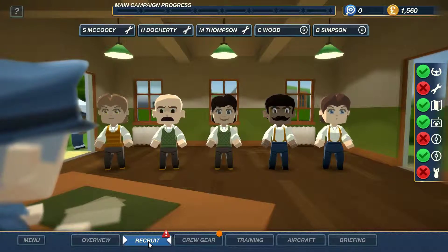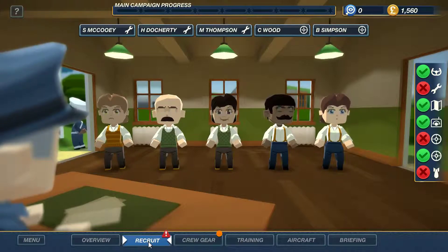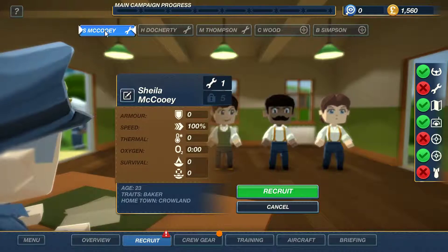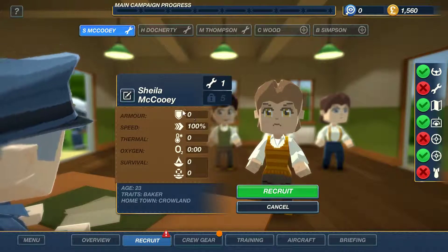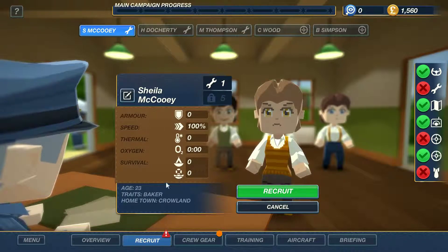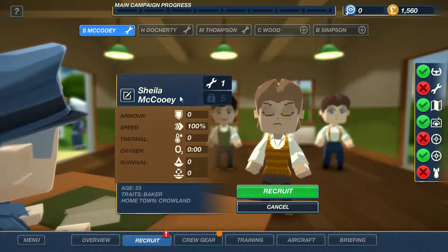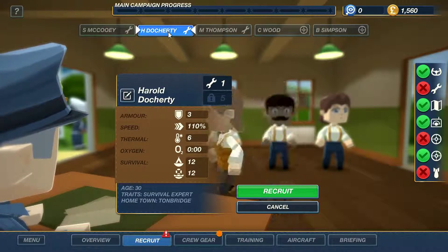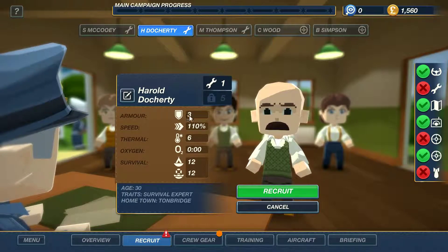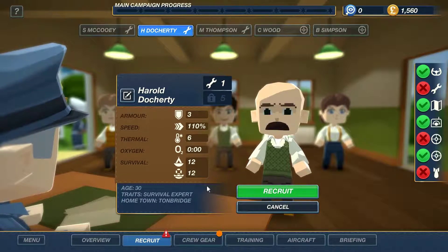The reason we want to choose our crew rather than just start with a random seven is we can actually have a choice of three and look at their stats. Sheila here hasn't got any improvements - she's just a standard mechanic. It also tells you her age; she was a baker from Crowland. But if we look at Harold Dougherty, he starts with armour, increased speed, he can resist the temperature and he's got survival skills. He's a survival expert from Tunbridge.